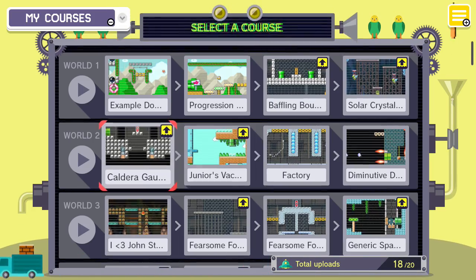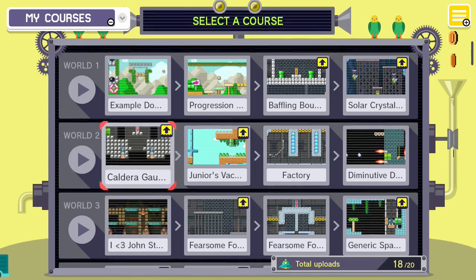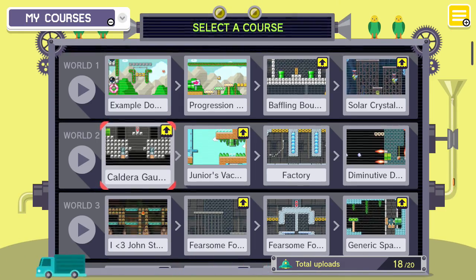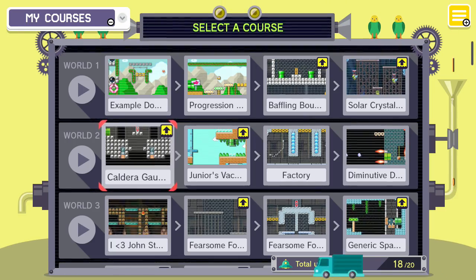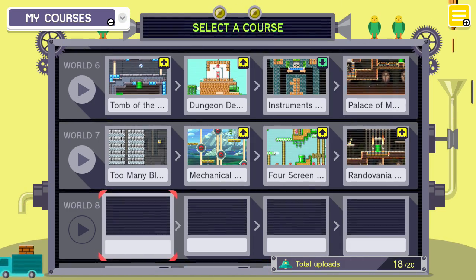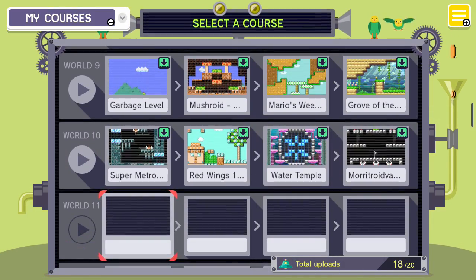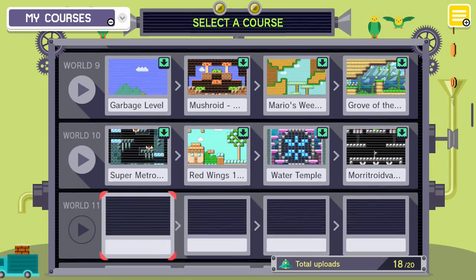Even simpler things are worth mentioning — like Caldera Gauntlet, where the third act turns into basically a shooter level like R-Type: you're in a fire clown car flying around shooting down other ships, then that goes into a boss battle. You can just do a complete genre shift in the middle of your level. Mario's Weeding Business Day 6 has a one-screen puzzle just appearing out of nowhere in the second act — that happened in Day 5 as well.